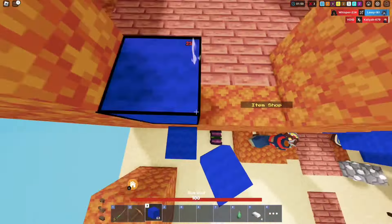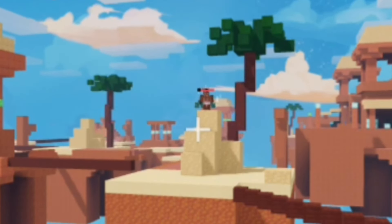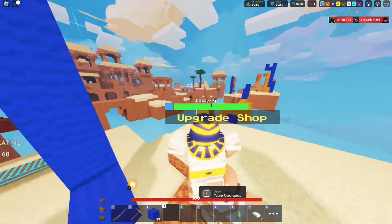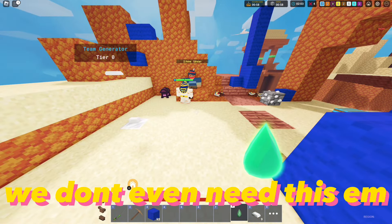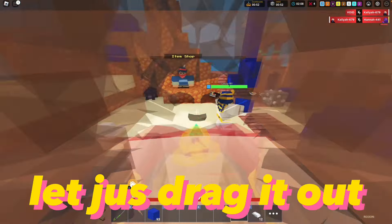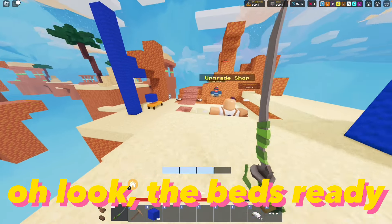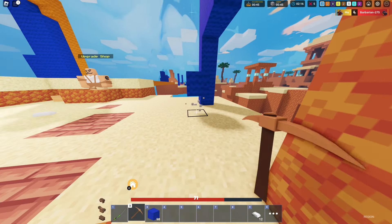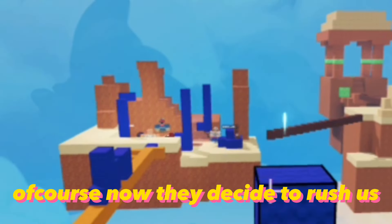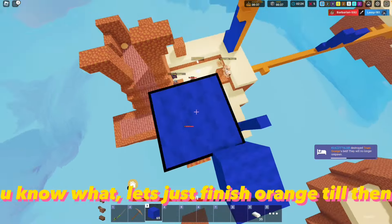How'd bro make it across? We gotta send him back. How's man still here? Anyways, let's head back. We don't even need this. How do you drop this? It used to be Q. Oh look, the bed's ready. Bro spawned in out of nowhere. Of course now they decide to rush us. Let's just finish orange till then.